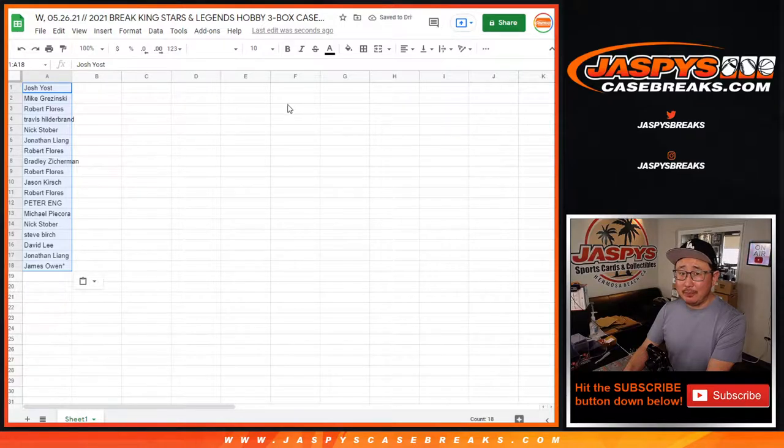For someone like Ichiro, by the way — if it just says Ichiro on the card, it'll go to I. But if it says his full name, Ichiro Suzuki on the card, it'll go to S.